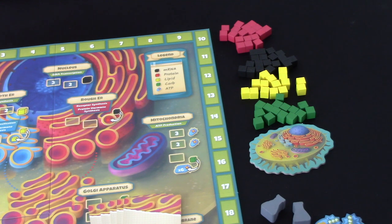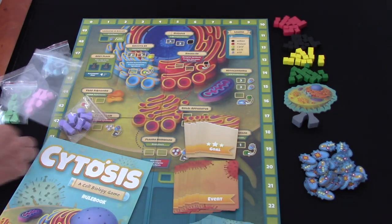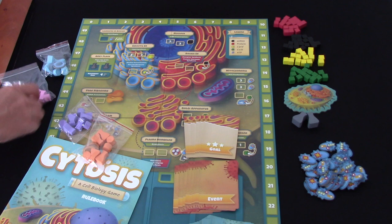We have a third player token. We have some grey flasks - flasks are our workers in this game, what we use to take actions. There are two grey flasks which can be picked up as extra workers. Each player has their own set of flasks in different colours.